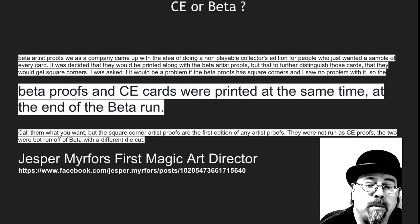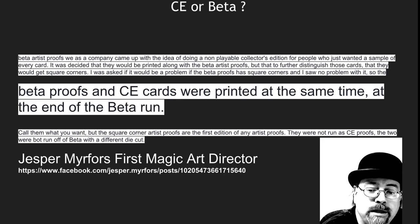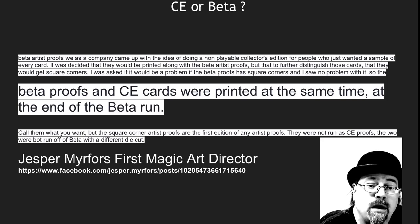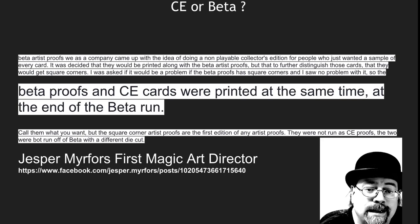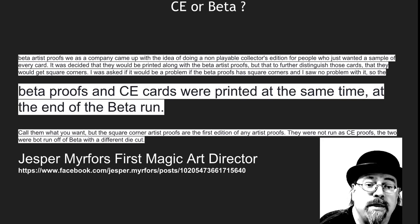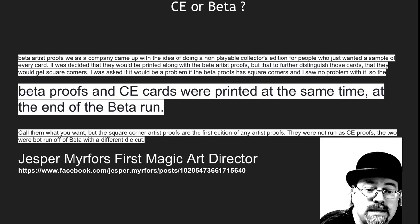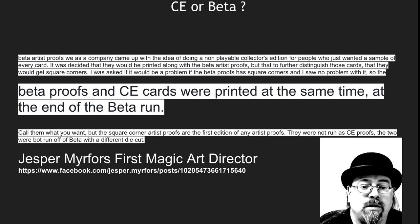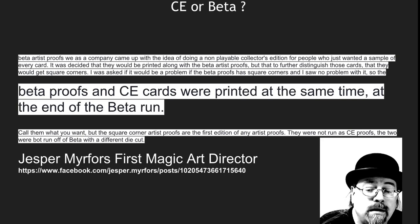Where exactly they fall in is not easy to find, but I did find in my research a quote from the former first Magic art director and Magic artist that really shows exactly where these artist proofs come from. Artist proofs were intended to originally come out with Alpha, but they did not make it into the Alpha print run. They were printed off the same proofs that Beta and Collector's Edition were, at the same time, at the end of the Beta print run. You can call them what you want, but the most common thing they're called is Beta proofs.